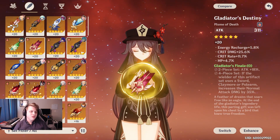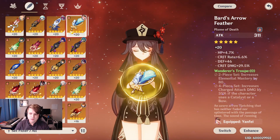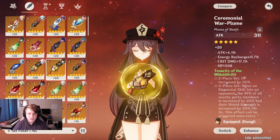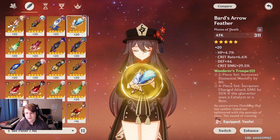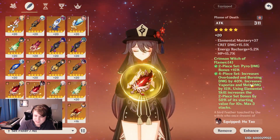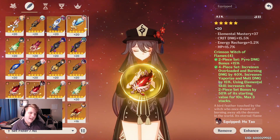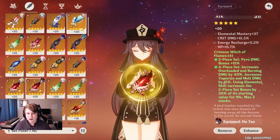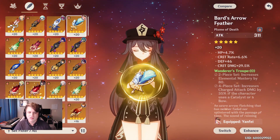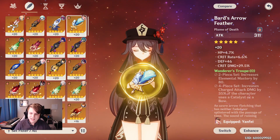You can even do four-piece Gladiator's Finale for a 35% increase — less than the others but very simple to play, no need to worry about energy. Those four sets aren't the only options though. Hu Tao works really well with two-piece combinations: two-piece Wanderer's Troupe, two-piece Crimson Witch of Flames, and two-piece Tenacity of the Millelith. Since she's such an HP scaling character, 20% HP from Tenacity is really nice, and if you're lacking EM, Wanderer's Troupe's 80 elemental mastery is close in value to the four-piece Crimson Witch reaction damage bonus.